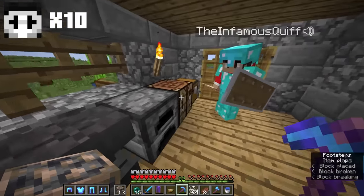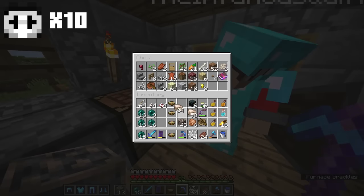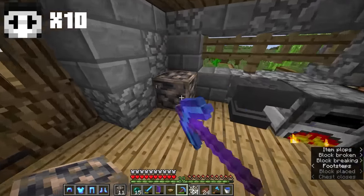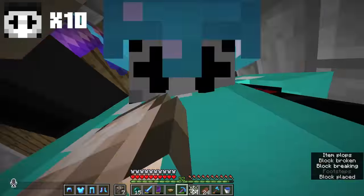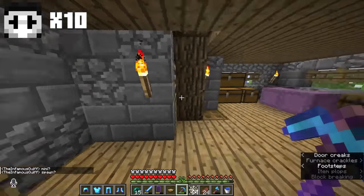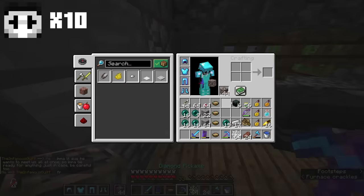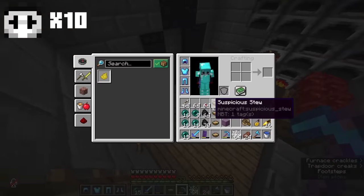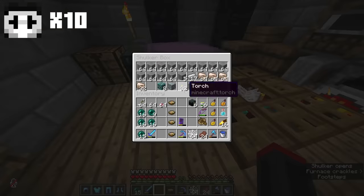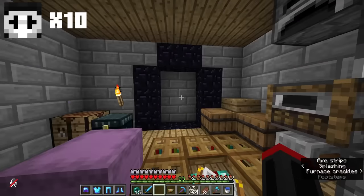We talk about a crazy MLG save — apparently it happened twice, with one landing on bedrock. Then Mini has a deal to discuss, so I say I'll go check what he wants. Quiff has the right idea — we should be suspicious. I put the iron into the furnaces with coal to smelt.